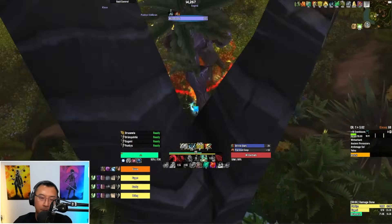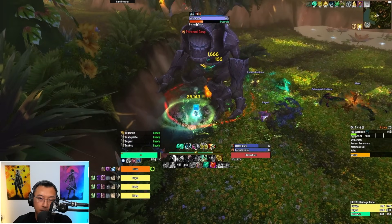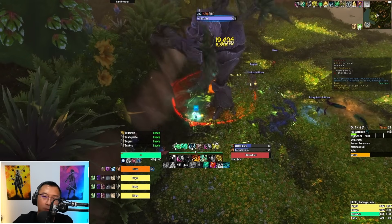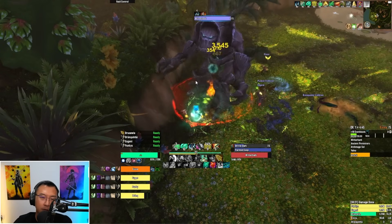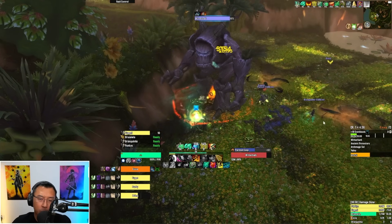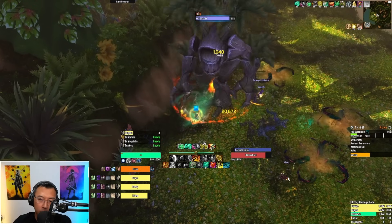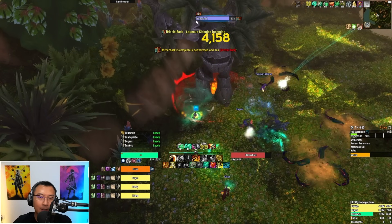The reason you spin the boss to one side is because Parched Gaps is a frontal breath. Some people wait for the breath to come out before leaping or rolling away to outrange it — that's possible. You want to tank the boss close to the ledge. Your party will be targeted by roots as the tank gets fronted — you can see our druid running toward the boss to drop roots near it, and you'll see why in a moment.